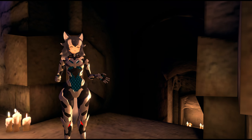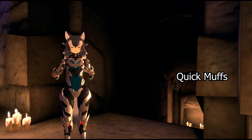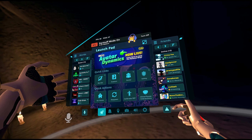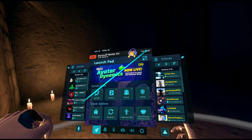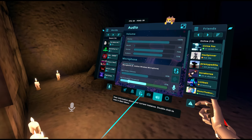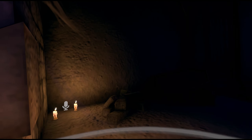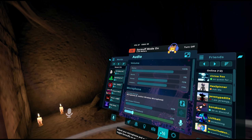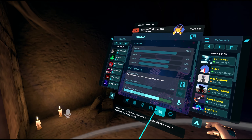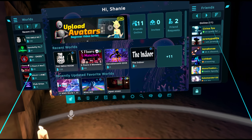Earmuff mode is the best thing since sliced bread. You can turn it off really easily by opening the hand launch pad menu and tapping it off on top, or you can double-tap the audio button — and as you saw, the UI at the bottom disappears because earmuff mode is off. Double-tap again and it's back. Quick, fast, and painless — all these double-taps are a really smooth way to do things.